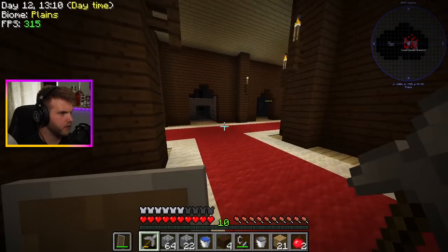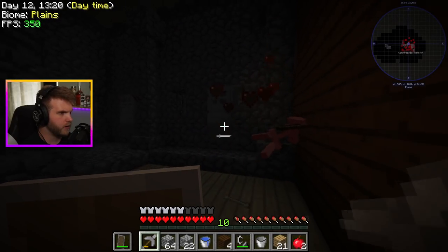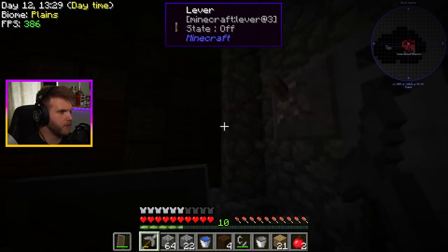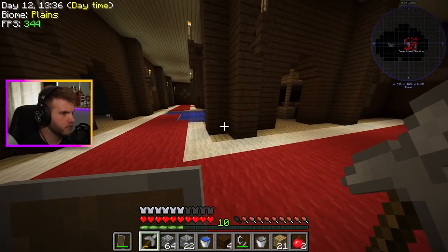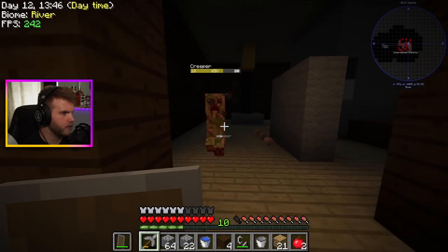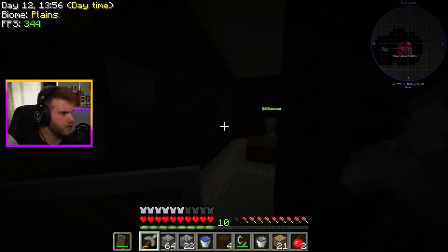There's something above me — there's another skelly. I should have brought more torches because I need to make sure stuff isn't spawning up here. Eventually it wouldn't be a bad idea to make this into a house or something. We're just exploring the woodland mansion — that's basically the objective of this trip: explore a little bit and see some of the things we can get. No vindicators or anything, which is nice.